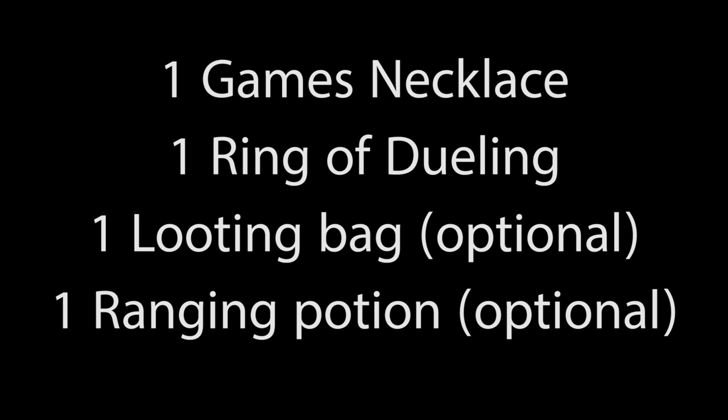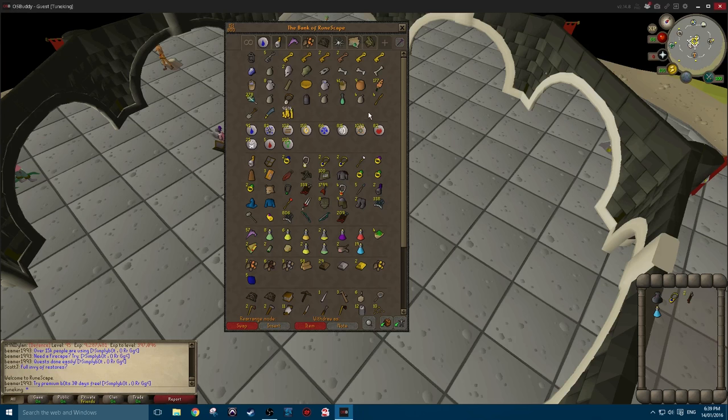For this strategy you will need 1 games necklace, 1 ring of duelling, 1 looting bag, and 1 ranging potion. Once you have these items you are ready to begin.